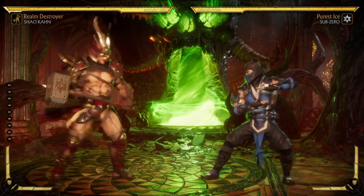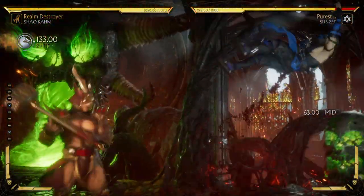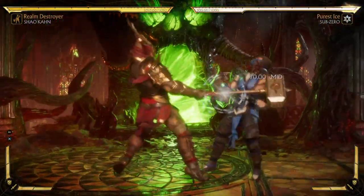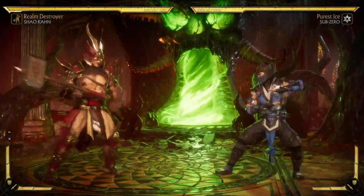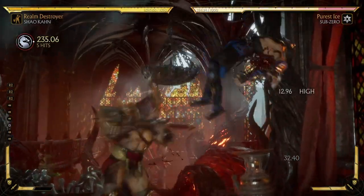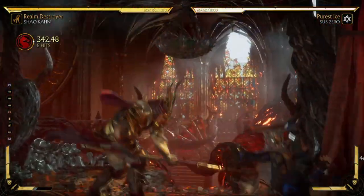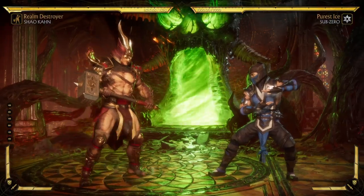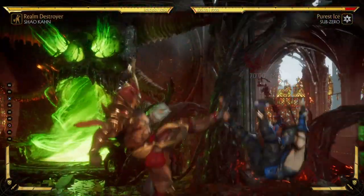So if you launch them with the back three from right around here, you can follow up with the spear — you gotta be kind of quick. That does about 342 damage. And if you're a little bit closer, you can dash up and get a stand four.